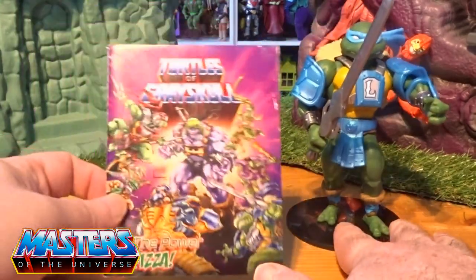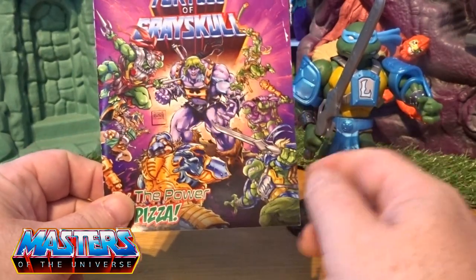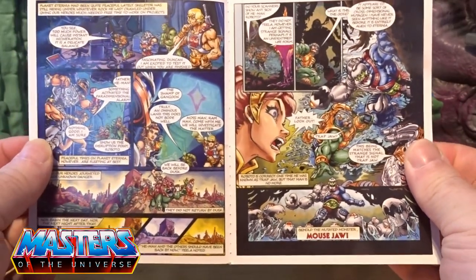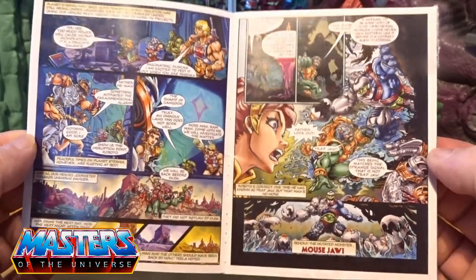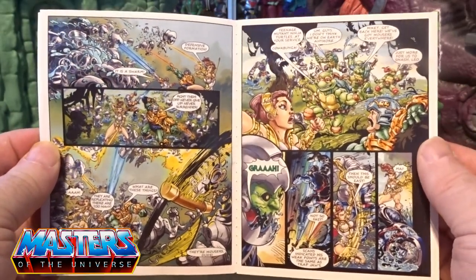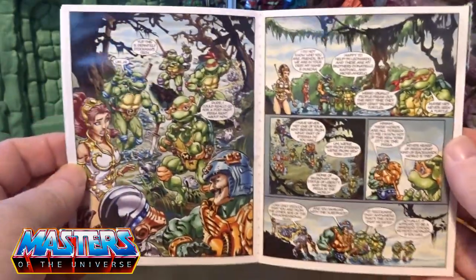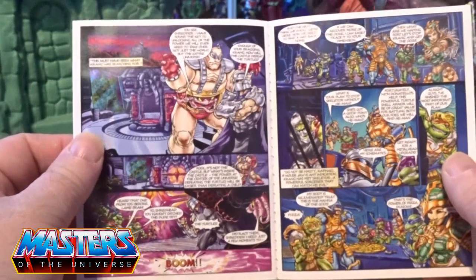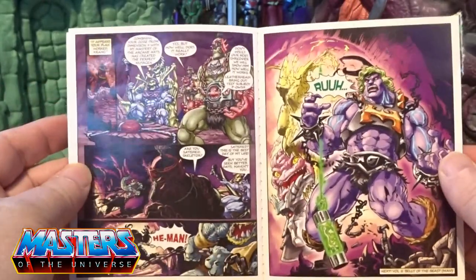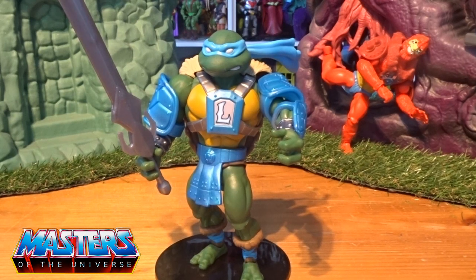For those who like the comics, he comes with this one - 'By the Power of Pizza' - and it's got the mutated He-Man on the front. I'll just quickly flick through the comic so you can pause if you wish. You've got Mousejaw there coming as well - I'm going to do a review of that one soon. It's got Teela, Roboto, Man-at-Arms in the story as well. You've got Krangner and Shredder, and even Skeletor at the end.